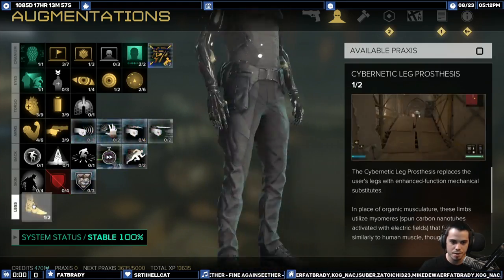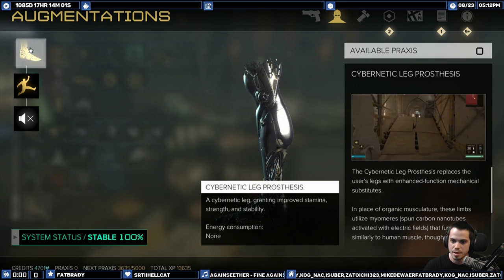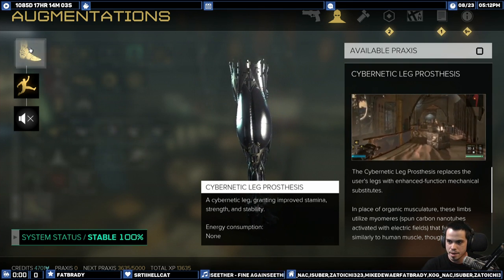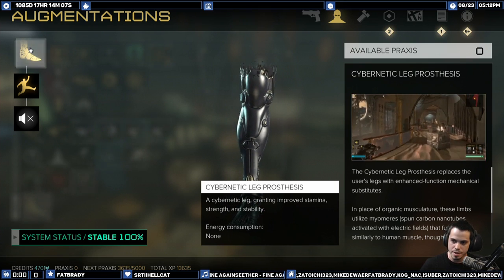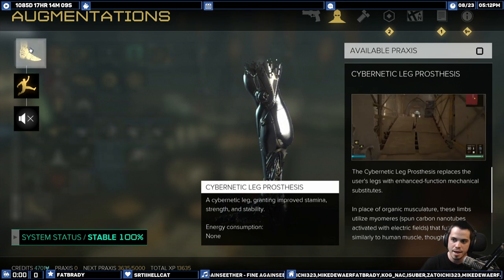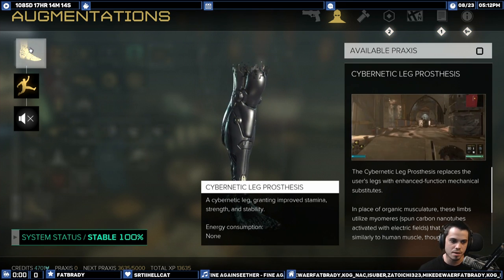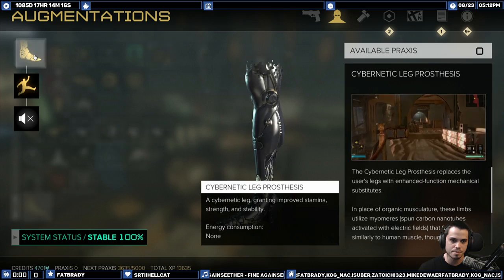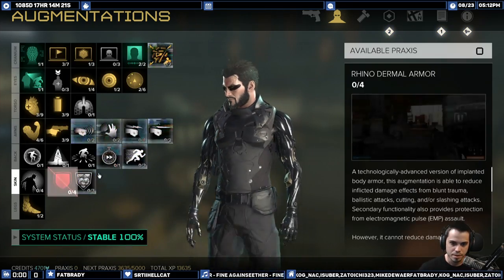I also went with the Jump High leg cybernetic implant. If you've been playing the game up to this point you've already had Jump High active as one of your implants, and it's going to feel weird going back to not having it. So I think this is a really important one to have.